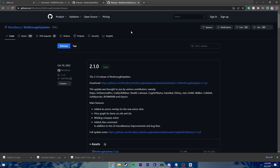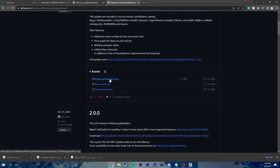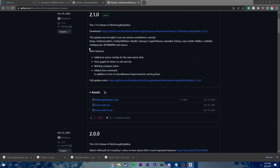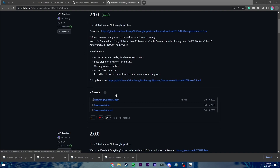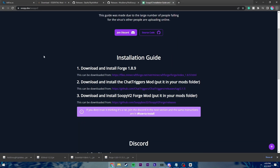Now the next mod is Not Enough Updates. Just go to this link and then we're going to click on Not Enough Updates. This is why I like GitHub more, because there's no ads or distractions. It's very straightforward. So for the next mod, it's going to be Soupy V2. This one has an installation guide, and I'm going to walk you through it really quickly.